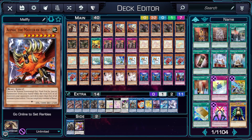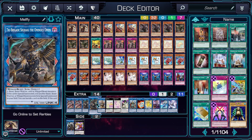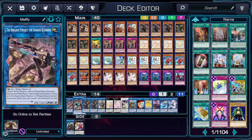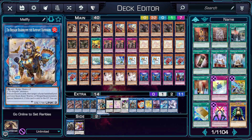For the extra deck, let's start with the Tri-Brigades again. We run 2 Ferragit, 2 Shurag, and 1 Bearbrim. Ferragit is both useful for your combos and for shuffling back some of the bricky Beast support like Kalantosa. Shurag is your main target for Revolt, and it can also be used in combos to search Rescue Cat. Bearbrim can discard cards like Cerburell in order to extend your plays, or if you don't need to summon a Melfie in the end phase, it can also search for Revolt.